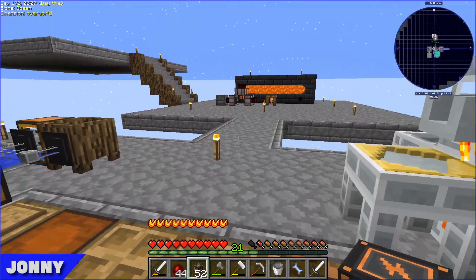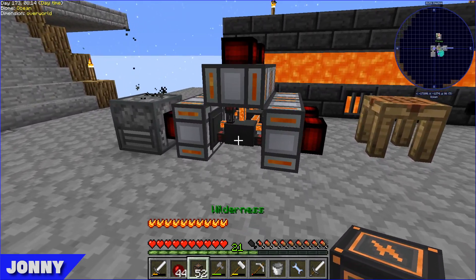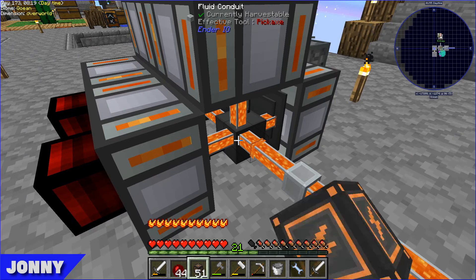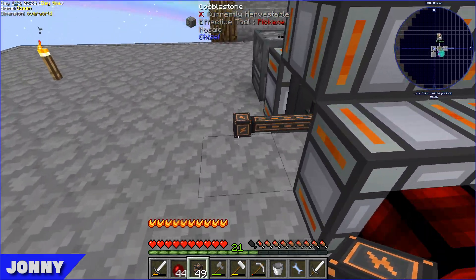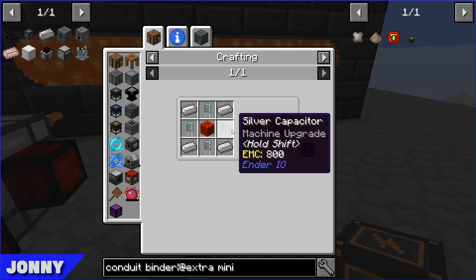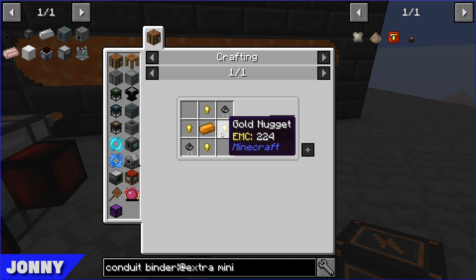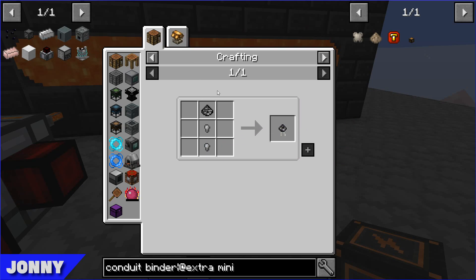We're only making 40 RF per tick on each of these. So that is the better cables here - they look nice, they're orange. Do you not like orange? Not really, no. Sucks to be you.